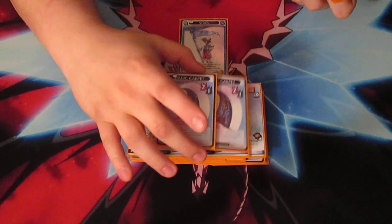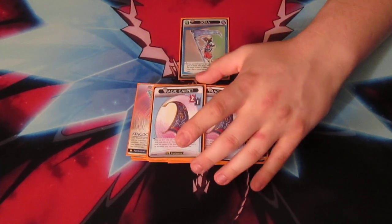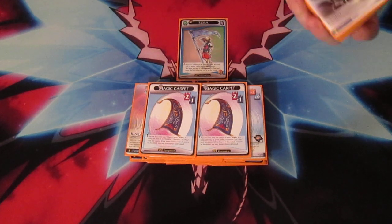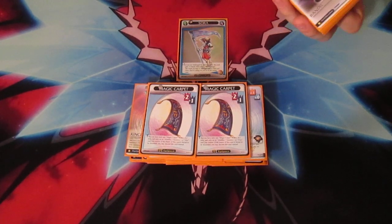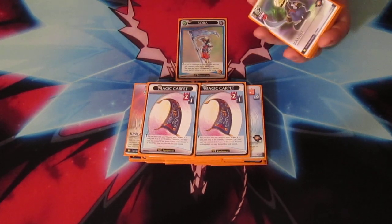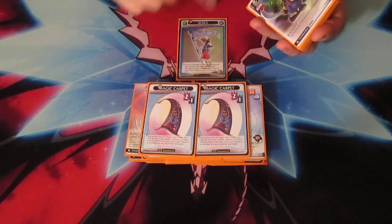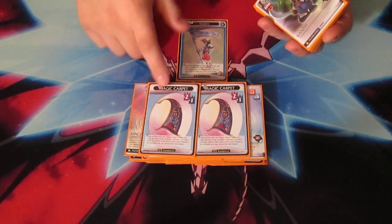Then we get into 2 Magic Carpet. This is a plus 2 attack value and plus 1 magic. You can only equip it to Aladdin, Jasmine, or Abu. If the bearer of this card would be forced to be discarded — by challenge, battle, or card effects — you can discard the Magic Carpet instead. That's amazing. So those are your equip cards.